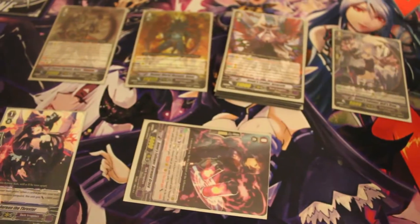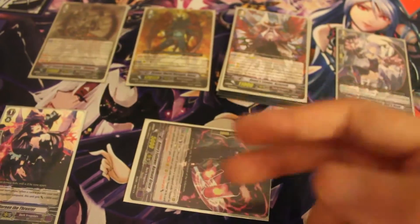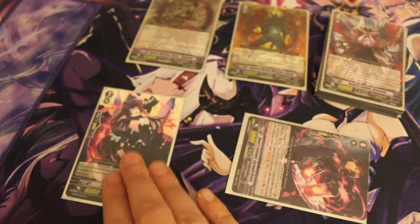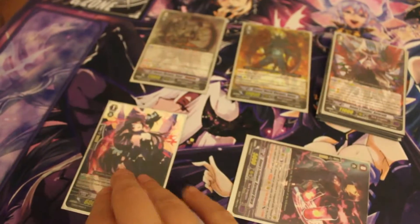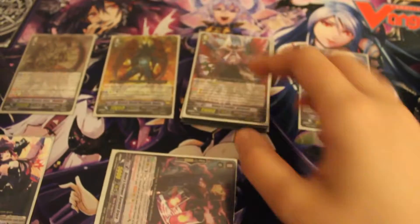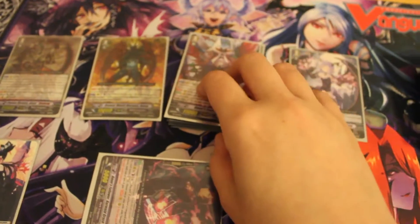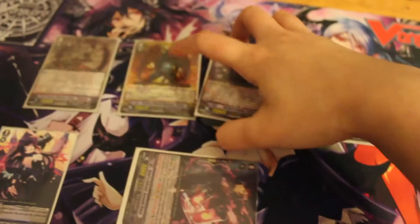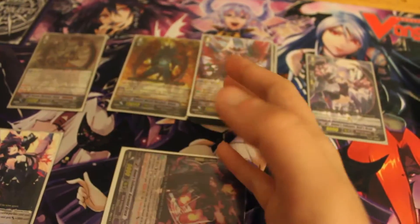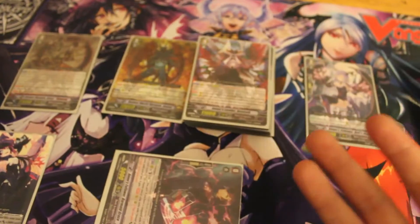Then he rested Barmaid Grace, which added two more soul charges — another 6,000 — making Doreen alone go up to 30,000. Using his skill, he gave all the power from the soul to Hell's Draw, and Marquis attacks alone getting plus 1,000 for every card in soul automatically.